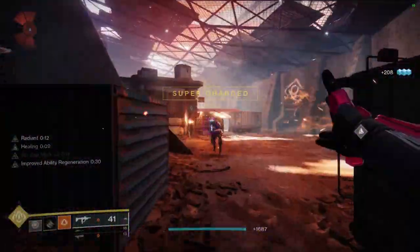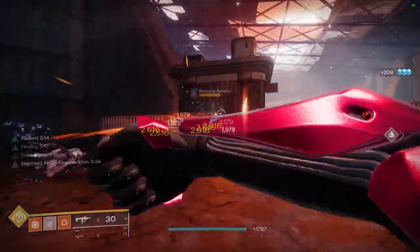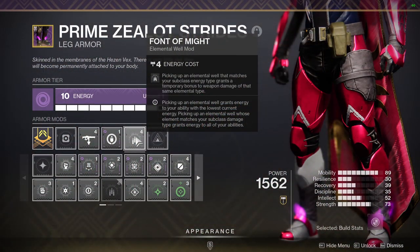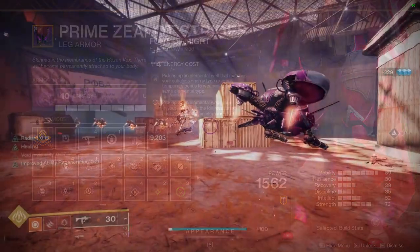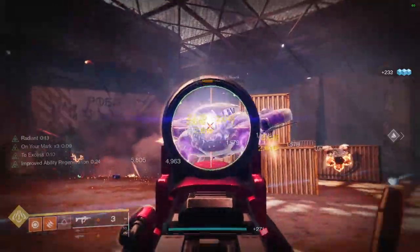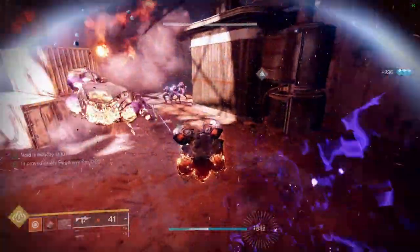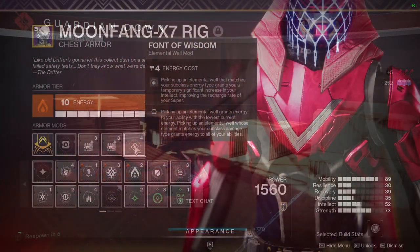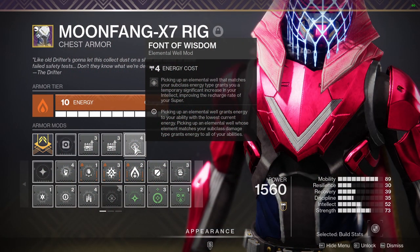And this, mixed with Assassin's Cowl, will pretty much give us constant healing. We're also bringing in Font of Might for the increased solar weapon damage when we pick up said wells. This mixes really well with things like Calus Mini-Tool, Gjallarhorn, 1K Voices, and Sleeper Simulant. Furthermore, we're adding Font of Wisdom for the increased intellect when picking up wells, so we can get our super as fast as possible.